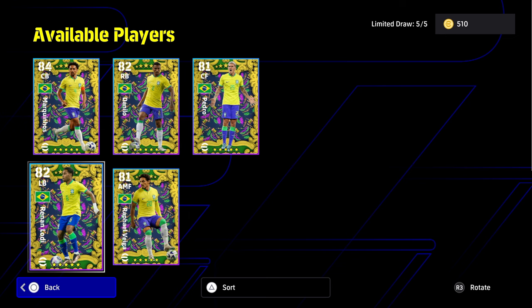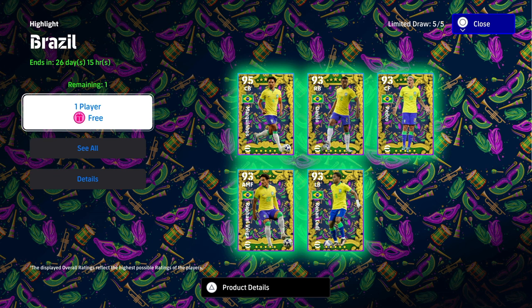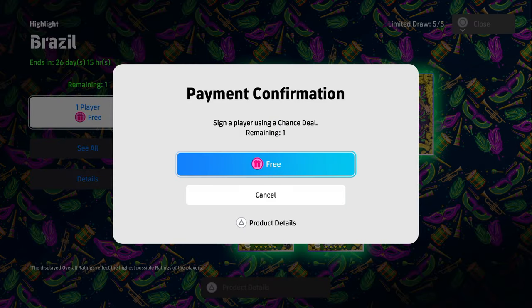If you're unsure how to claim items from the inbox, you literally press the start button or the options button on the main hub. We'll do that in about 30 seconds.